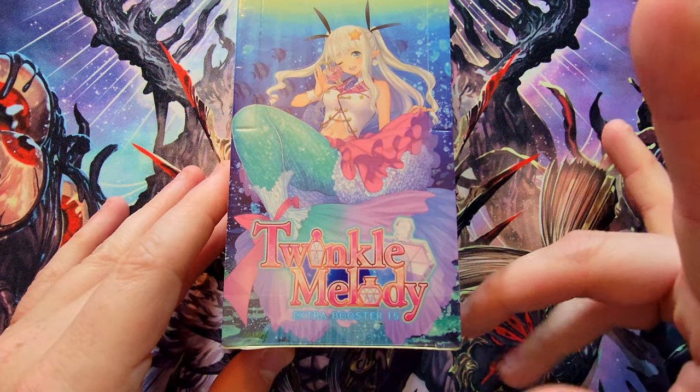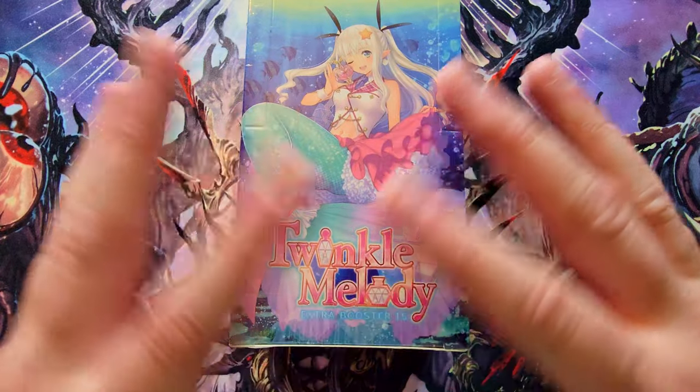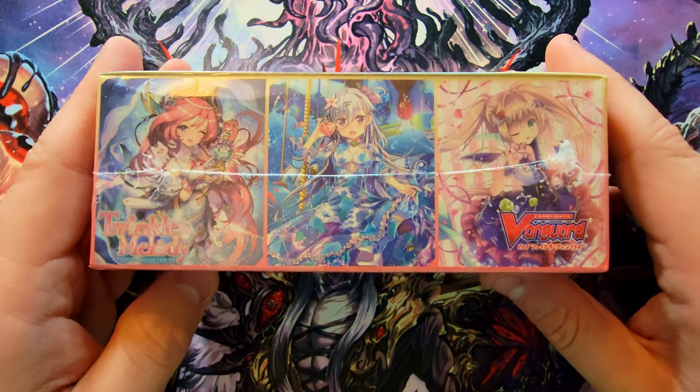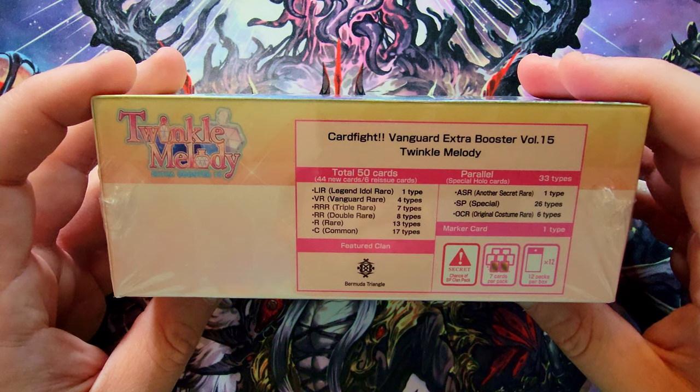But today we're going into a pretty popular one — more popular than even Force of Will, at least on TCG Player. It's the classic Card Fight Vanguard, which has an English version but comes straight out of Japan. There are lots of sets in this series and a lot of them are pretty cheap. They've got little mini booster boxes, kind of like the Rebirth of Legend vibe. Today we're opening Twinkle Melody — 15 boosters, its own little set with a sea mermaid theme.